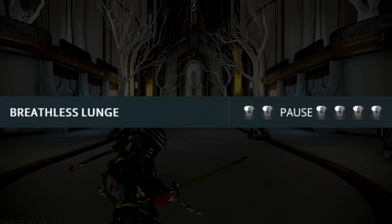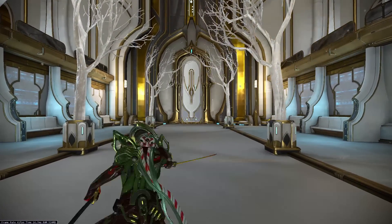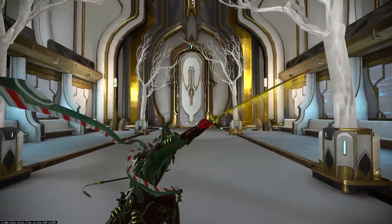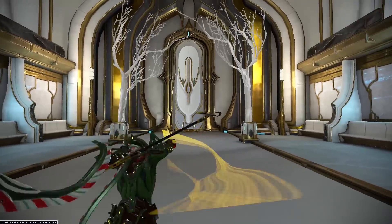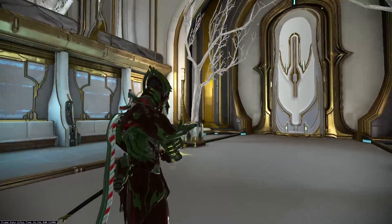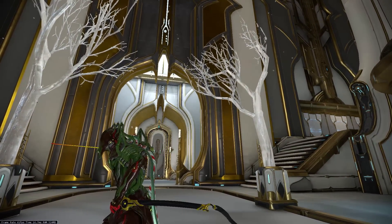The second combo is called Breathless Lunge and to execute this one you have to pause after the second attack. It starts off with two regular strikes, and after the pause you will do a triple strike that only does 33% damage. After that you do a strike that does 140% damage, followed by a strike that does 150% damage, and it ends with a strike that will knock an enemy down — and if you knock them down you can then use a finisher on them.